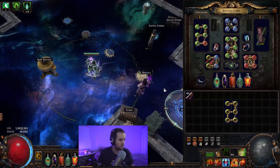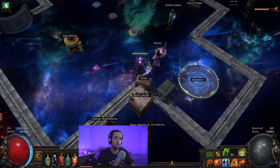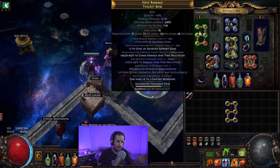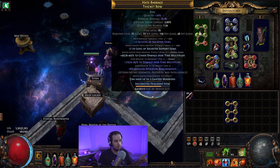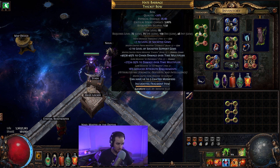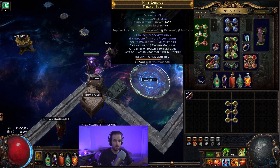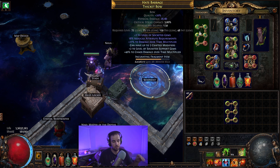This is my Toxic Rain Trickster. I've kind of taken this character apart, but I put them back together just for you. I'm going to be showing you how to craft the bow similar to this one that we have here. This isn't the ideal bow, but it's pretty close. We're one tier away on damage over time multiplier, and the ideal bow would have an attack speed suffix on top of it instead of the reduced attribute requirements. I'm going to tell you how to get all of that, as well as a much cheaper, simpler version.